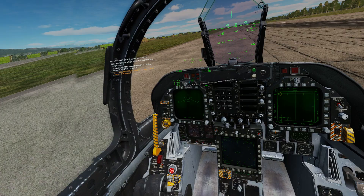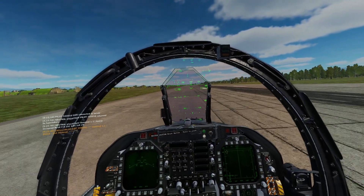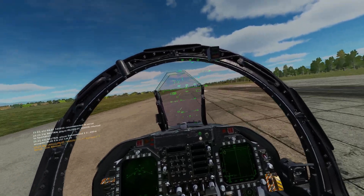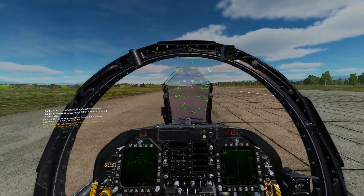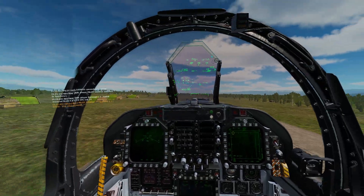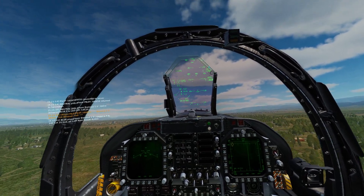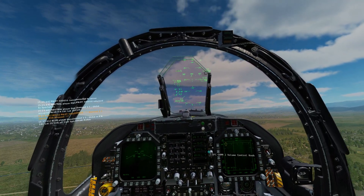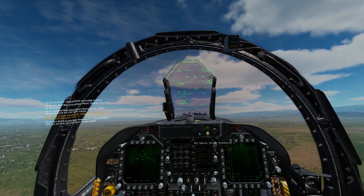As we take off we're going to stay in burner the entire time. Because I have a non-symmetric loadout, my plane's going to want to bank off to the right on takeoff because that's the heavier side, so I'm going to anticipate that. Gear up. I'm going to want to maintain about a 12 degree climb. My plane wants to bank - I'll go ahead and trim out with my trimmer switch.